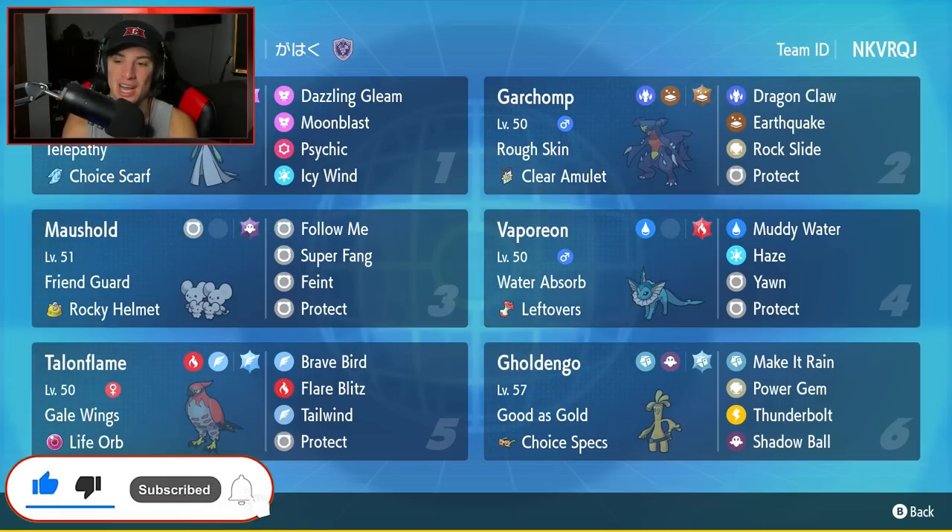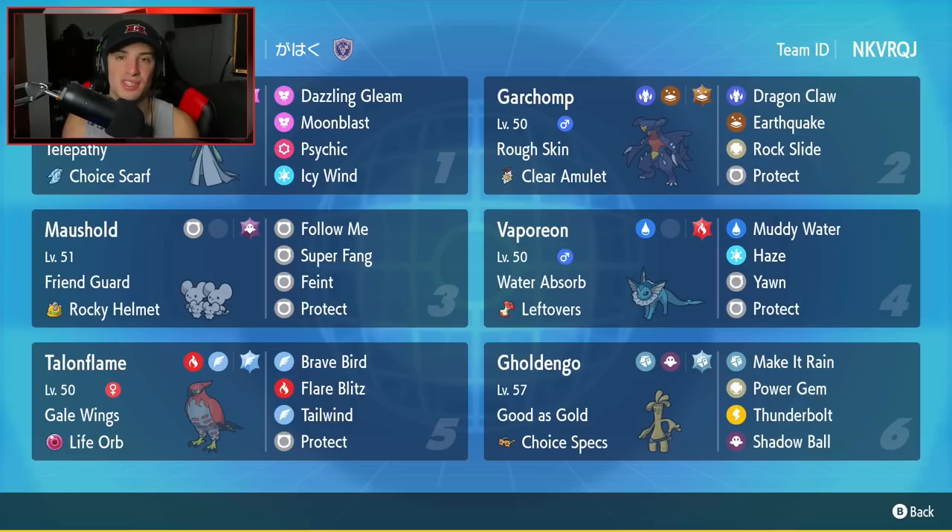I've been using a few off-meta teams recently to give you guys some fun teams to use, so I want to pull it back a little bit and bring you guys a meta team to help you push to the highest tier. This team is full of meta Pokemon and then it has Vaporeon, which actually gels perfectly well with this team considering it acts as a Dondozo counter.